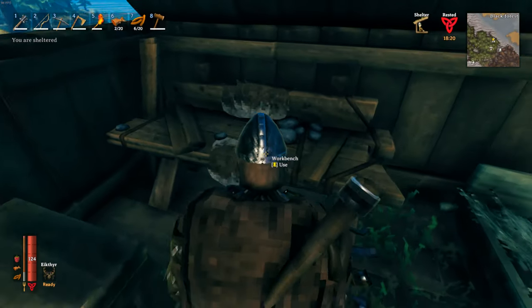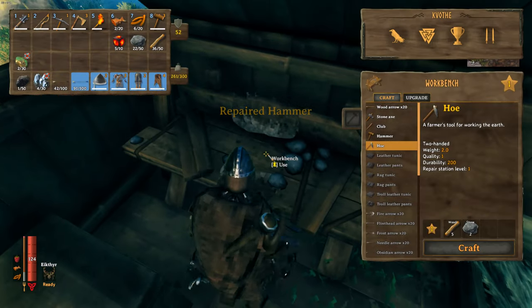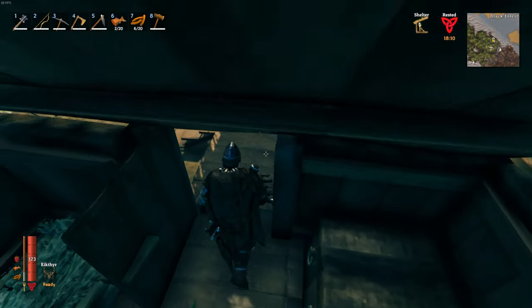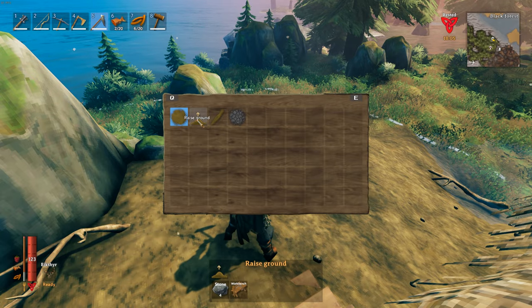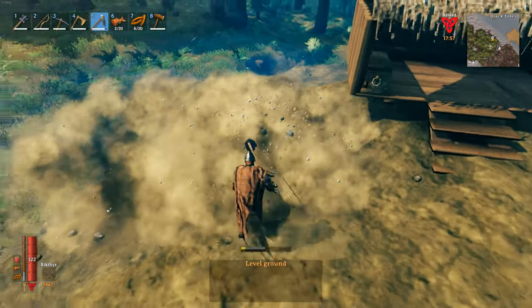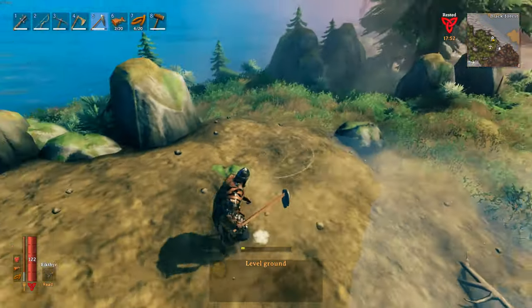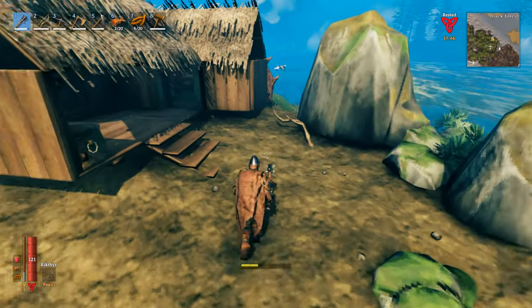Now that you've got some ore stored away, you're going to want to make yourself a hoe — that's five wood and two stone. What the hoe allows you to do is flatten the land. Right-click and you can pick options: if you want to raise the ground, you can do that but it costs stone. And then you can level the ground — left-clicking brings the ground up to the level of your feet or down, creating one flat plane to work with. This is quite useful if you're trying to place big things on uneven ground.